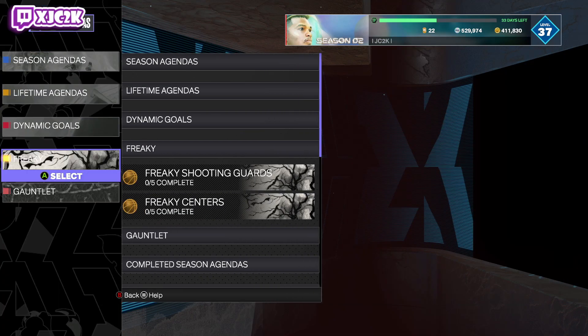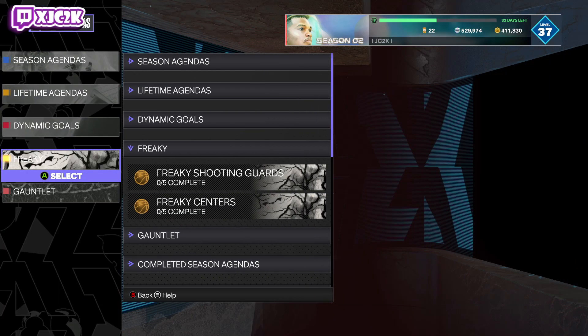Yo, what is good YouTube, welcome back to another JC2K video. In today's video we're going to be talking about how to complete the brand new freaky agendas to get the freaky center cards for free — including free Amethyst Sean Riley — and work towards Giannis Antetokounmpo if you are wanting to get him in MyTeam.